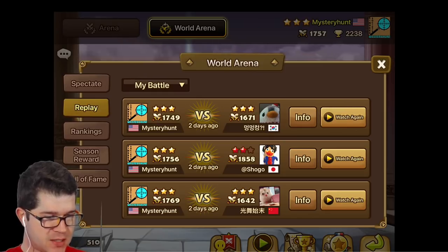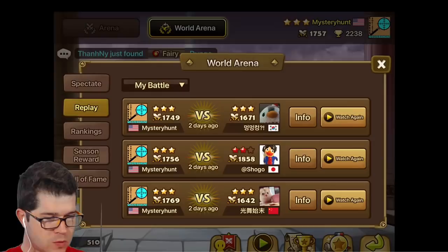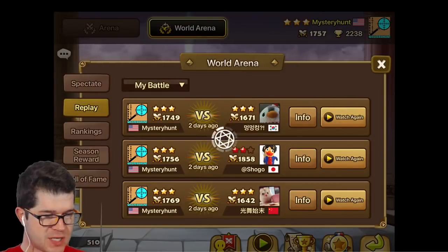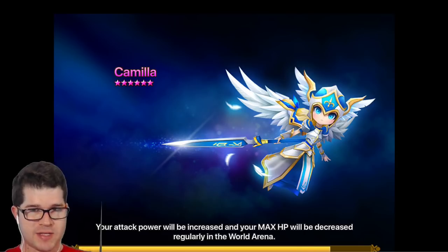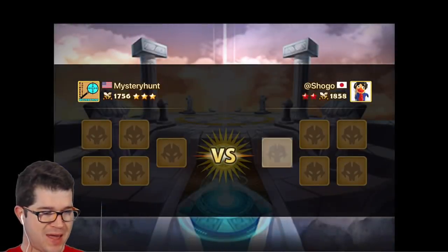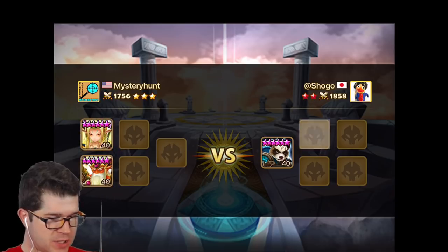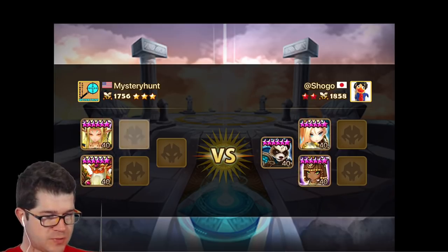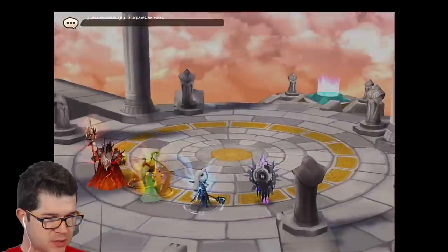So we're just gonna look through some of my most recent losses and see how we do. Here's one versus Shogo. This guy's higher ranked than me by about a hundred, but not so high that it's probably a rune issue — it's probably a play or pick issue on my part. I'll stop it after the picks and we'll take a look when we get into the match.